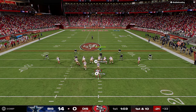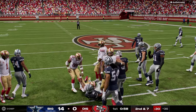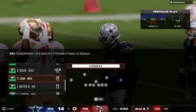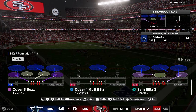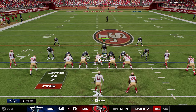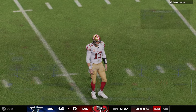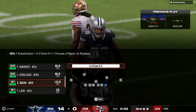Going with a basic send blitz here — let's see if we can get some pressure. He's just gonna run the ball. 6-1 is one of those defenses that ultimately just becomes really good. The faster linebackers you get the more likely this is gonna be meta. Once you start to get thresholds, like 92 speed linebackers, you're gonna have a good 6-1 — it's gonna be a good defense.